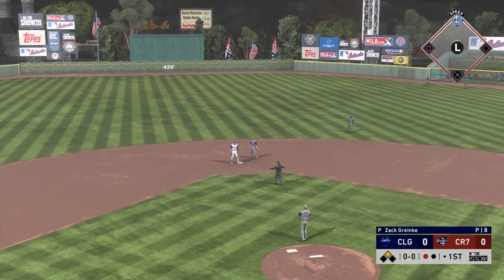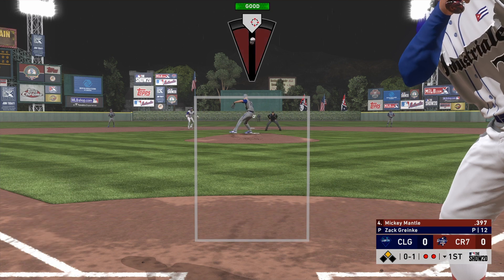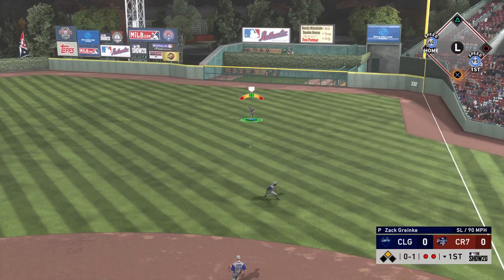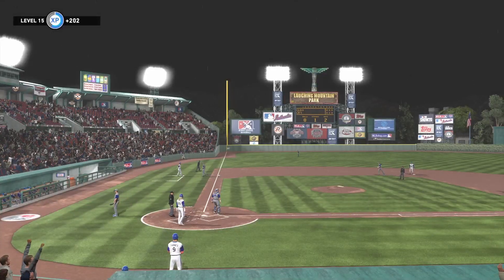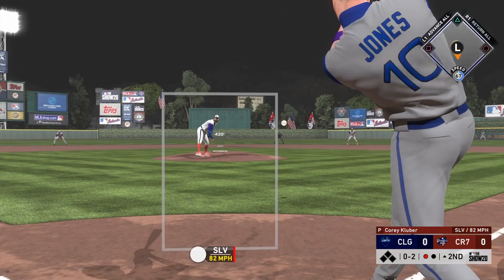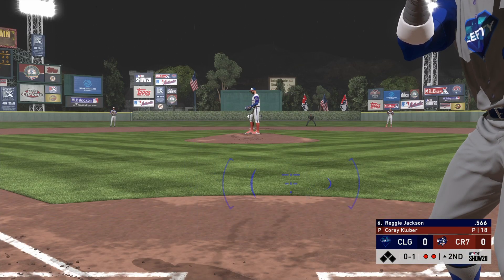I moved down with the left stick and got a bad reaction. That's the one thing about that card — his reaction is below 85, and 85 is the threshold for the quick reflexes quirk. Even though it isn't an active quirk, it still helps with reaction even if you go in the wrong direction. But Larry Walker makes up for it by throwing the runner out at the plate — absolute cannon.